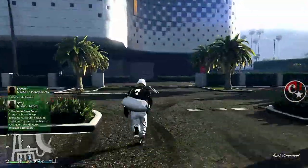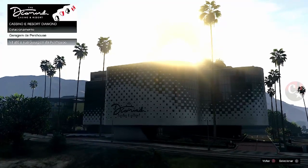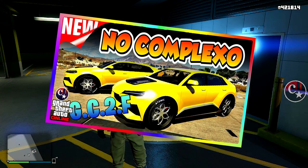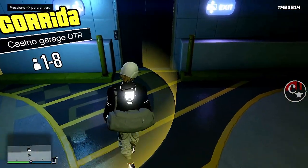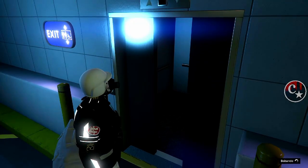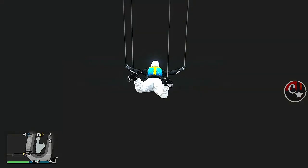Vou lá fora porque eu esqueci de colocar o busão próximo do complexo. Vamos vir aqui — vou deixar o busão aqui. Olha lá, a mensagem que esse veículo não pode ser armazenado. Vou fazer um teleporte lá para o cassino e vamos entrar na garagem da Penthouse. Eu vou deixar aí também um videozinho no primeiro comentário fixado, porque a maneira de bugar para o Xbox é diferente. O job link do PS4 aparece aqui na garagem; para o Xbox, aparece lá dentro da Penthouse.